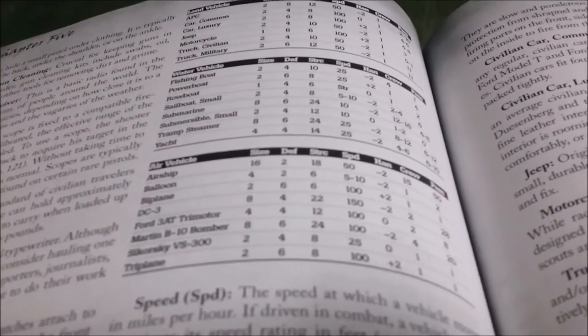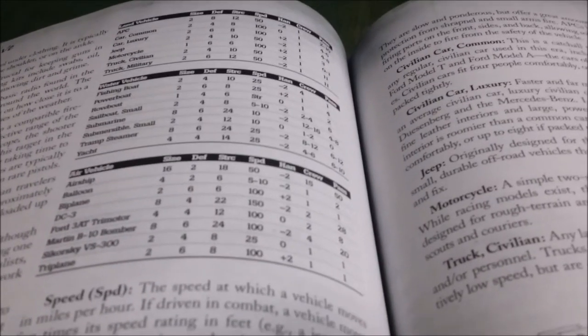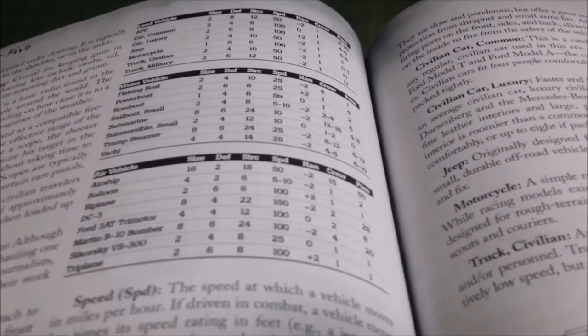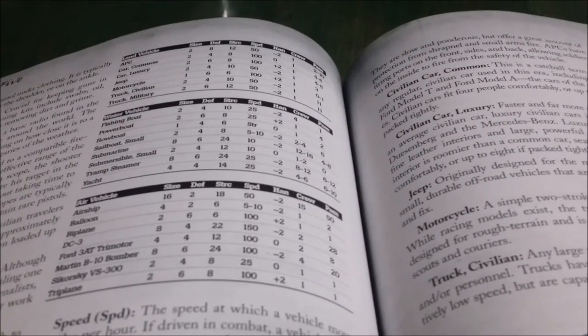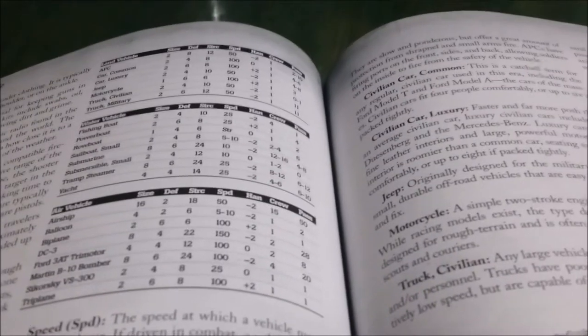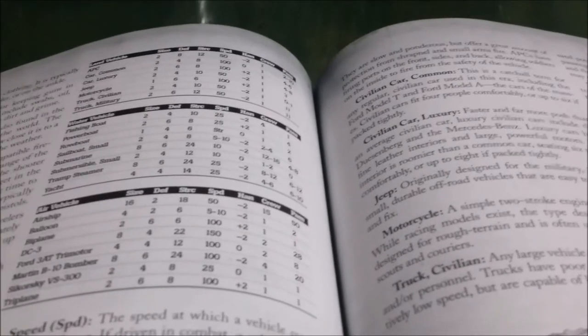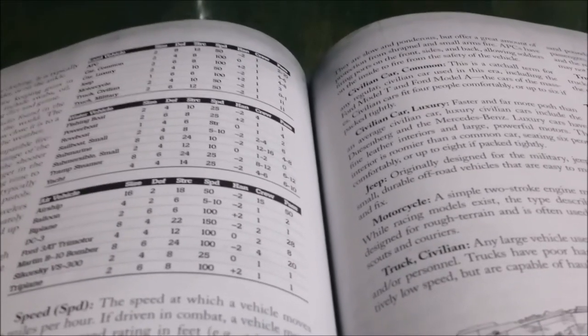This system is not just for creature combat — it also applies to vehicular combat. Each vehicle is also given a size, just as creatures are. An APC is size two, the same size two as you might find for the Triceratops. But the T-Rex at size four is seemingly heavier, bulkier, and meaner than the APC.